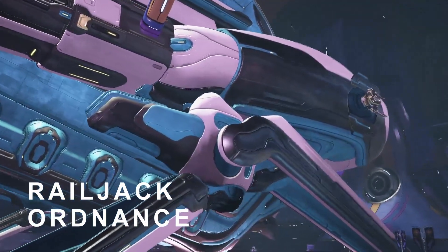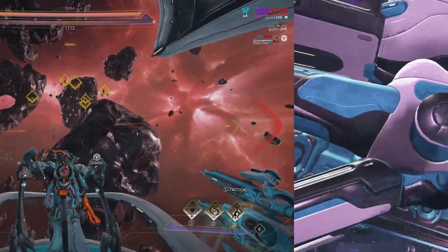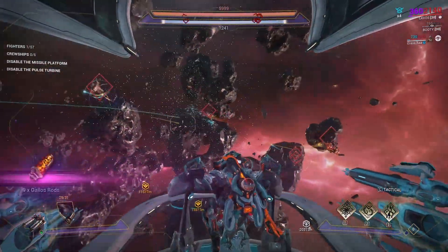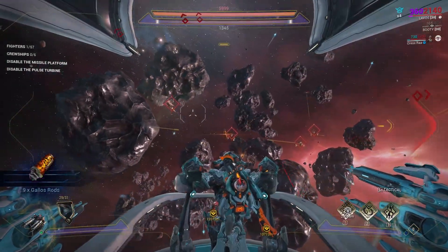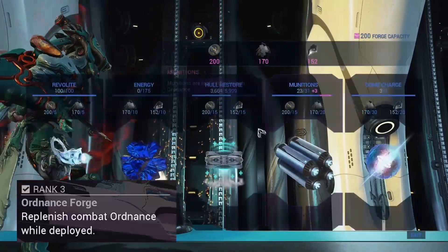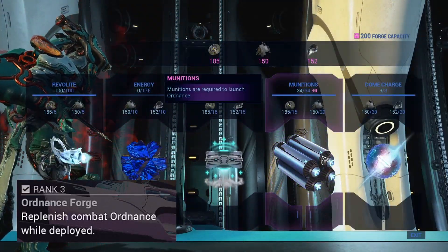Ordnance is your Railjack's Alternate Fire. You can use it in the Pilot or Swivel Turret Seats. By default, it's bound to the Alt Fire or Heavy Attack button. Firing Ordnance consumes Munitions, which can be replenished in the Foundry once you get Rank 3 Engineering Intrinsics.